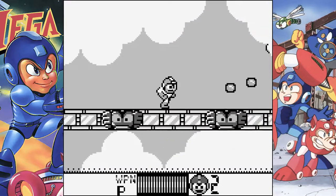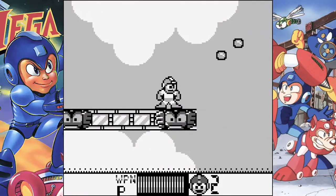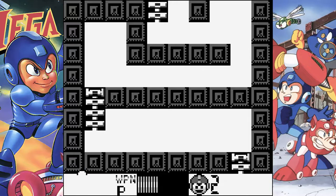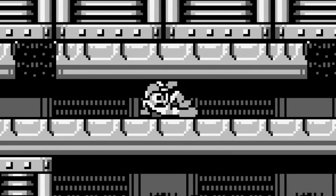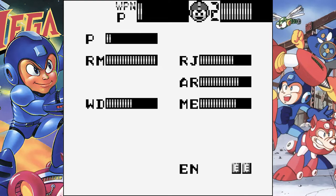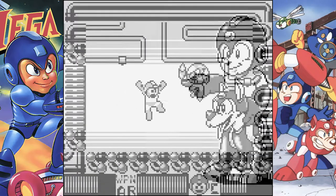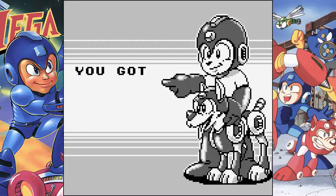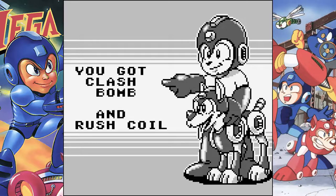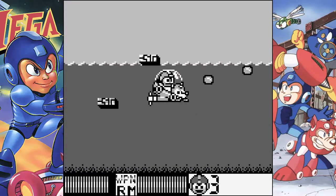At any rate, this is your standard Mega Man affair — using the A button to jump and the B button to shoot. You can also perform the electric slide by pressing down and jump at the same time. Pressing start brings up your weapon select screen and allows you to use E-tanks as well to pump up your health as needed. And of course, let's not forget our faithful companion Rush, complete with his own set of moves. Rush Coil allows Mega Man to spring up into the air, while Rush Marine allows Mega Man to traverse the murky deep.